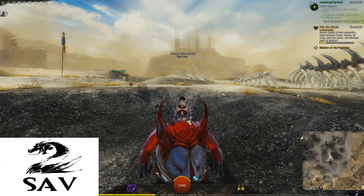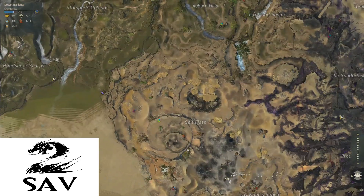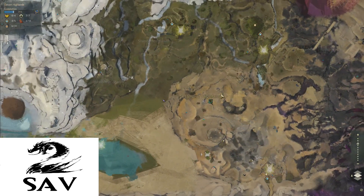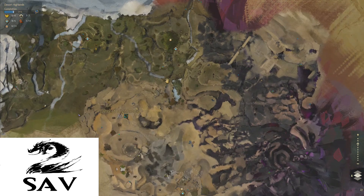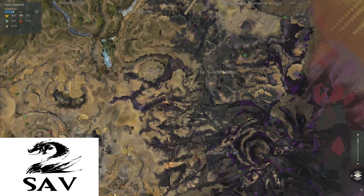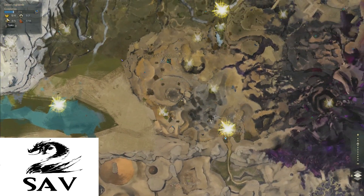Hey guys, Sab here. Today we're in the Desert Highlands for some map completion tips and tricks. As you can see, I've done about 31% of it already. However, that's mainly just going around getting the hero challenges and running into some things along the way. I haven't done any of the hearts at all yet.